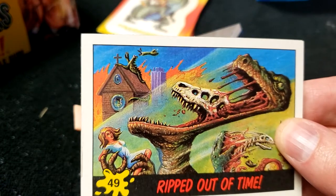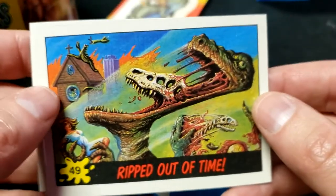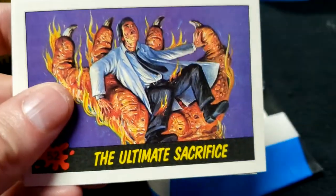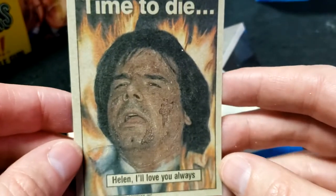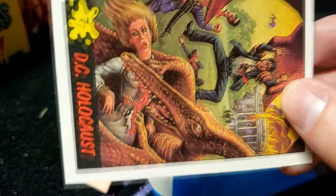Number 49 — we needed this one as well! Ripped Out of Time — this time it's the dinos who feel the wrath. This one goes along with that time tunnel we saw earlier. Now we only need 7 and 52. Number 52: The Ultimate Sacrifice. 'Time to die, Helen — I'll always love you.' This guy looks like Matt Berry in a different universe. I think he gave his life to save the planet. Number 16 — seen it. Number 7 — that's it! We have our complete set!